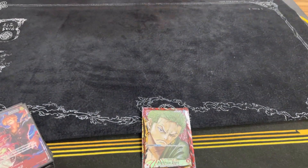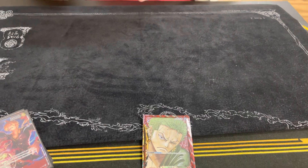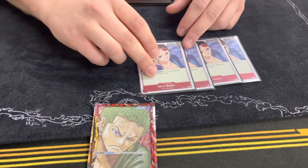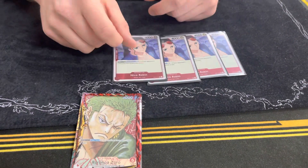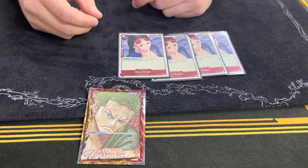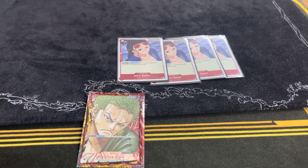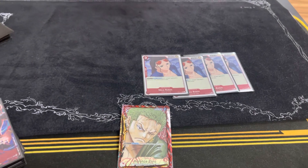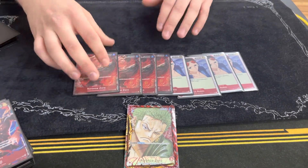For the three-drops I play four of the Robin. You need to play this card — it's so OP. Against Law it's very good because you can pop the one-blockers, and against Kid also. So it's uninsertable, you need to play this card.